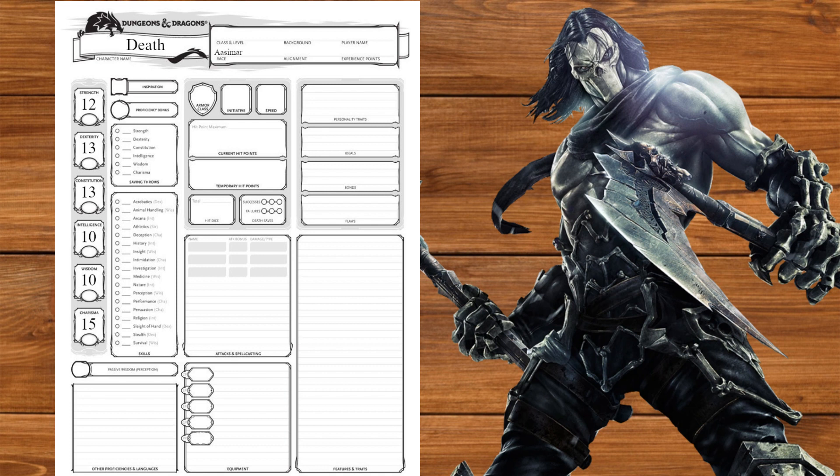For Race, we're going to go with Aasimar, putting our plus ones into Charisma, Dexterity, and Constitution. I know I used Custom Lineage for War, but I needed the extra feat then. We'll get Darkvision of 60 feet, Celestial Resistance, Healing Hands, and the Light cantrip, and speak Common and Celestial.